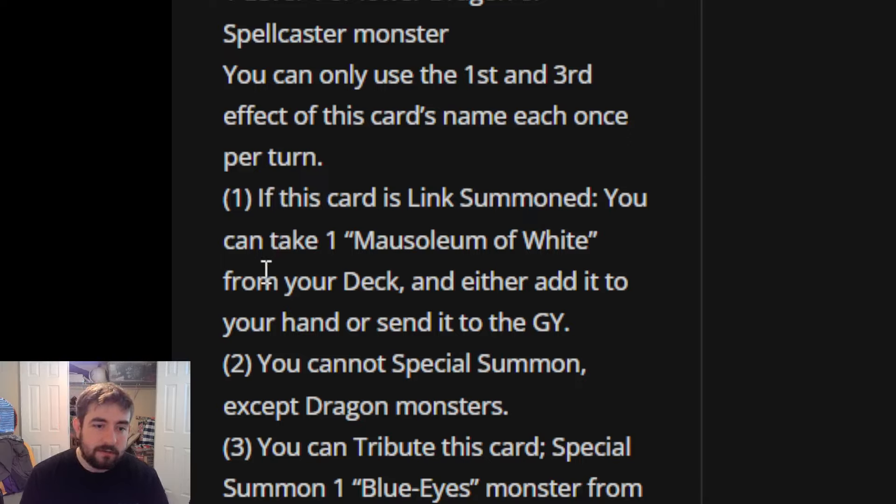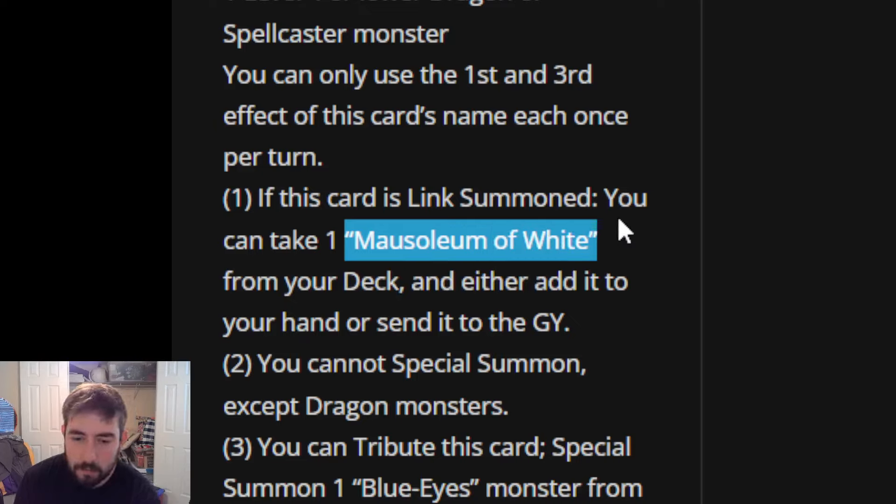The first effect: when this card is Link Summoned, you can take one Mausoleum of White from your deck and either add it to your hand or send it to the graveyard. That's really cool because Mausoleum of White has effects both on field and in the graveyard. This gives me Striker Dragon vibes with Boot Sector Launch - Boot Sector Launch was never a card you'd have played in Rokket Dragon decks, but they made it one of the most easily accessible cards for the archetype. Similarly, Mausoleum of White was never something people wanted to play in Blue Eyes competitively, but getting it for free now puts a vanilla Blue Eyes in rotation, and that just works.